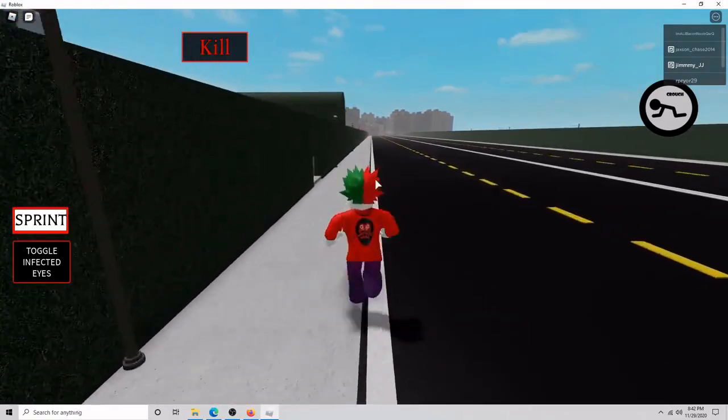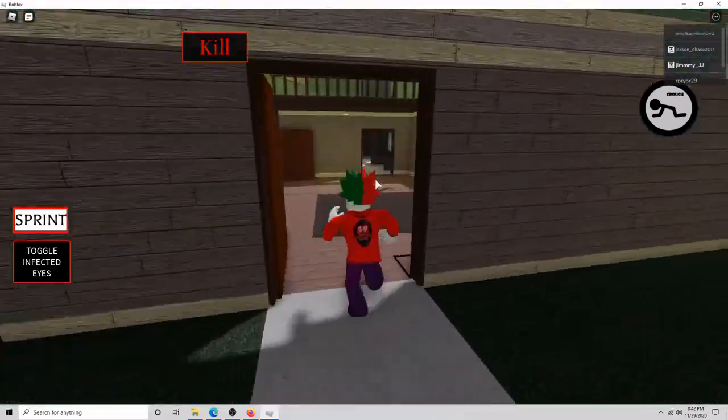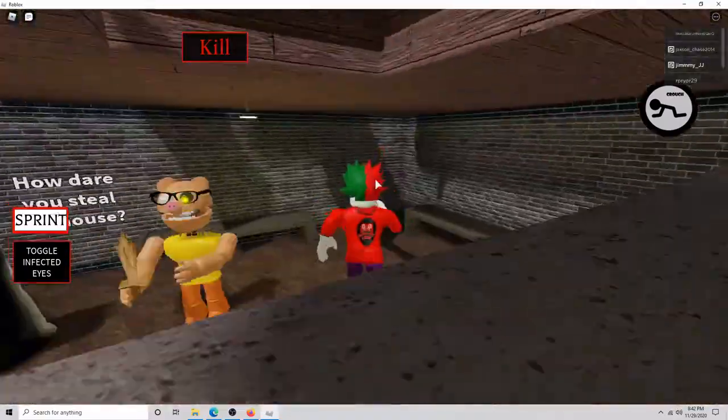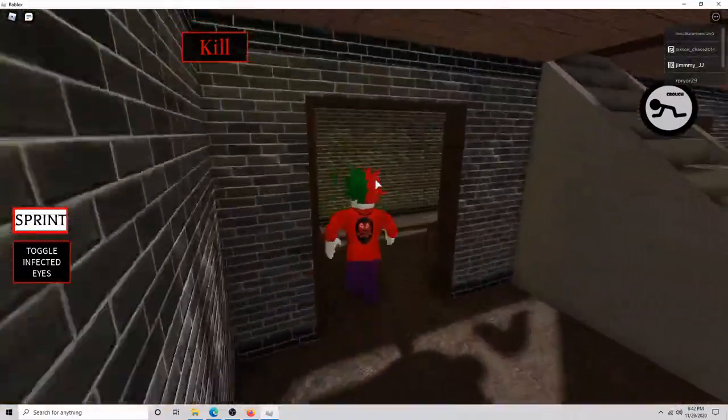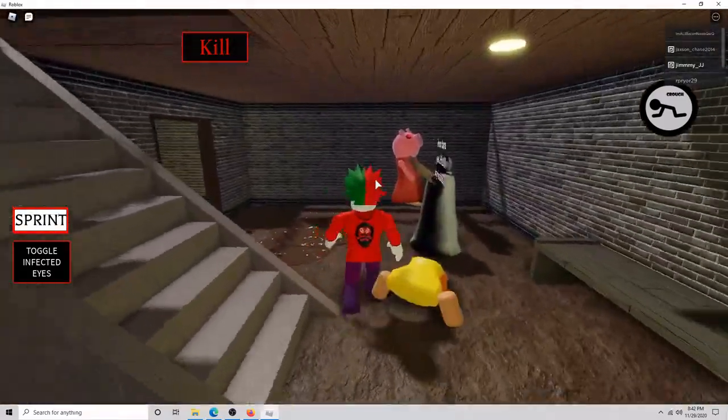What you're gonna do is follow exactly what I do: you're gonna round this corner, go into the house — which we're all very familiar with from Book 1, Chapter 1 — and we're gonna go down here and look up.